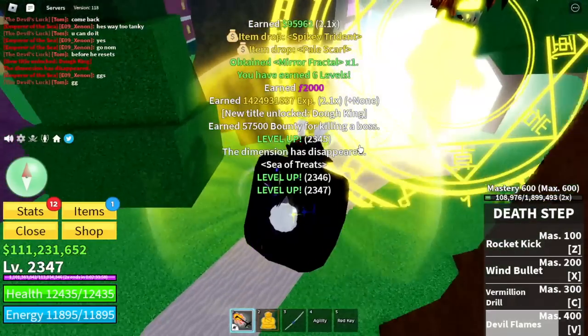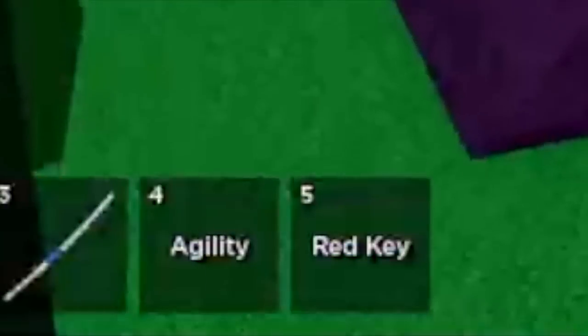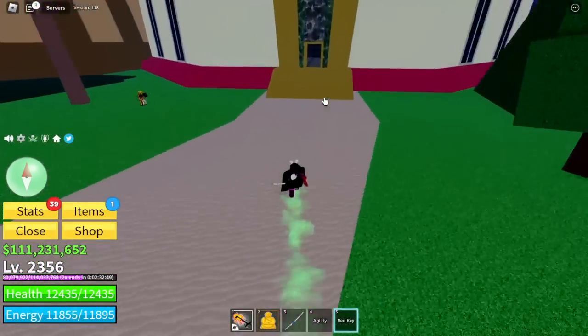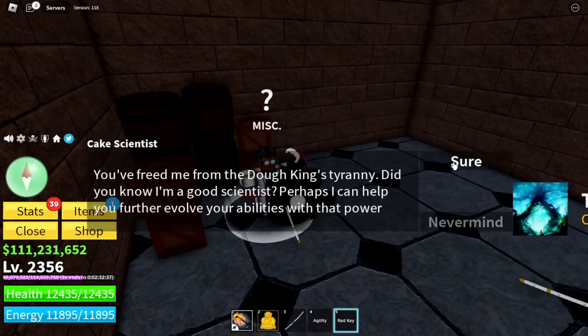But we got the items needed. You will get a key here — I also obtained the Mirror Fractal. There you go, the red key. You will use this key to open the door that I showed you at the start of the video. And now you can buy the Doe Chip.